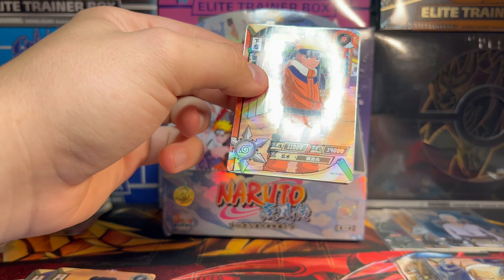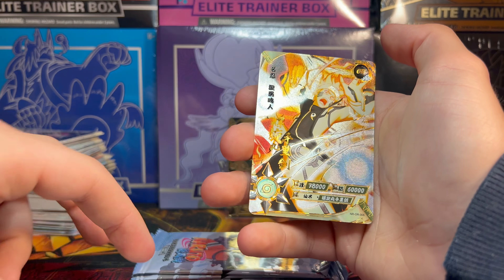Shikamaru. This boy. We got Naruto here. We got the Tracker Pug, and we got an SR. Next pack — let's go.